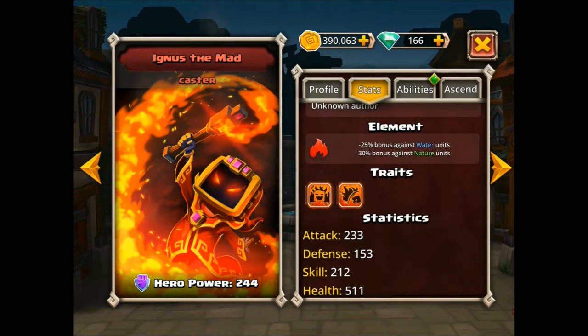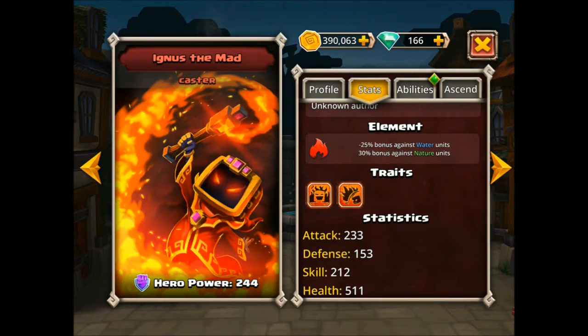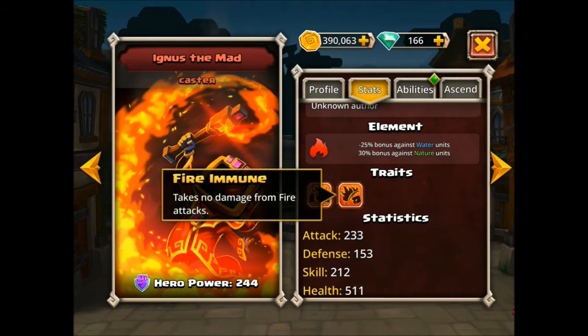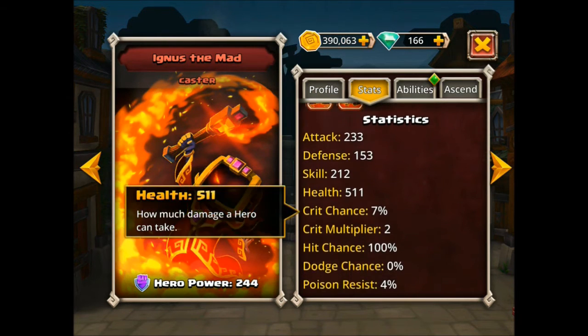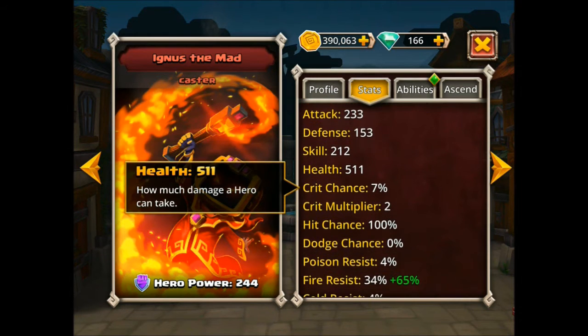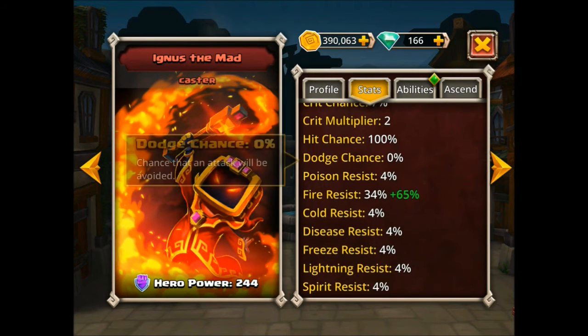We'll look at his traits. This first one, pyromaniac, boosts damage versus burning targets. Fire-based units have a lot of things they can do to inflict burning status. Burning is kind of like the poison status in that it drops their health over time, but there are some benefits — if they're burning, they can take even more damage. He's also immune to fire attacks. We see a couple of units that have immunities to their own element. So he's got medium attack, very low defense — these fairly standard caster traits — fairly low health. He's got the fire resist.